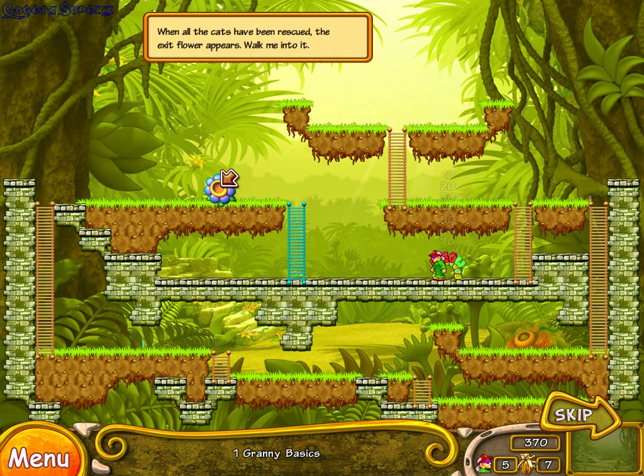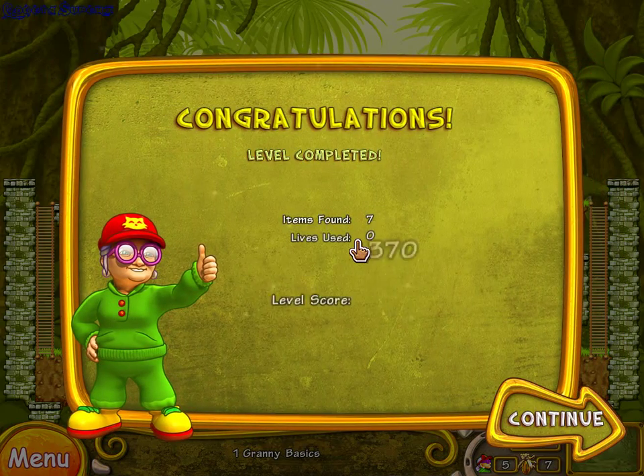When all the cats have been rescued, the exit flower appears. Now, which way to the farmer's market?